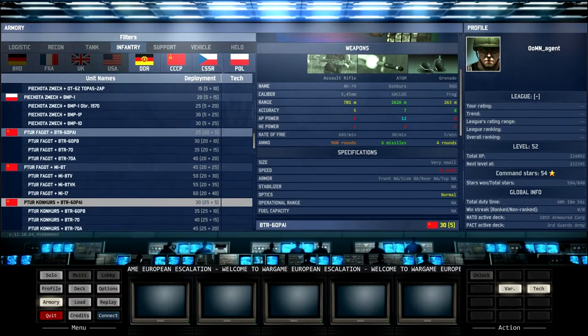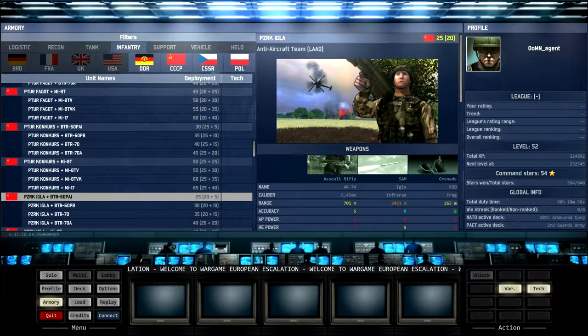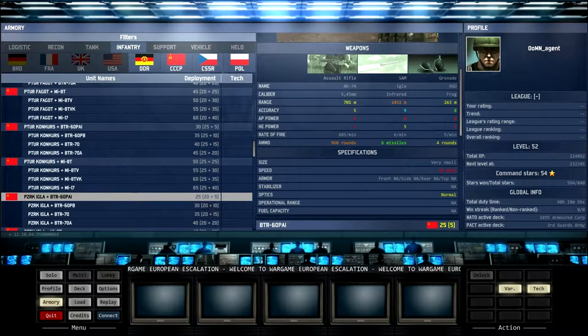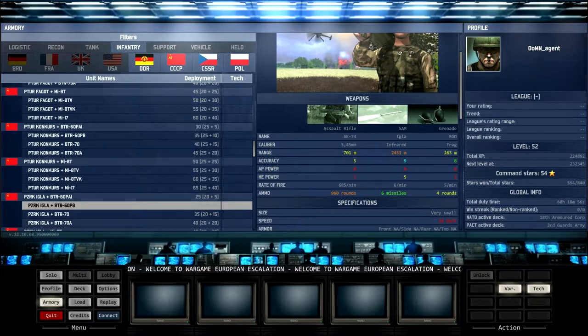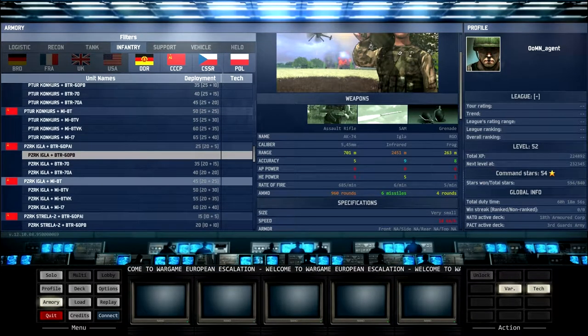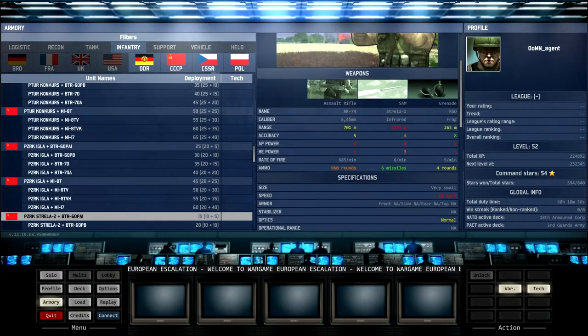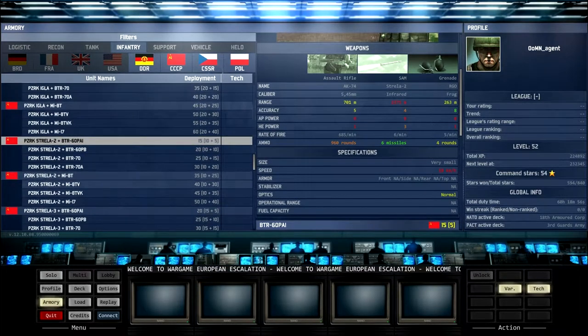You can then upgrade to the Strela infantry — a tiny bit more per unit than the Strela-2. You get improved range comparable to the Igla, accuracy of seven — nearly as good as the Igla — and HE that's nearly as good as the Igla. So these guys are nearly as good as the Iglas but cheaper, making them the most cost-effective AA infantry in the Warsaw Pact. The Iglas are still the most powerful though, so it comes down to personal choice: cost-effectiveness or maximum power to take down helicopters as fast as possible.